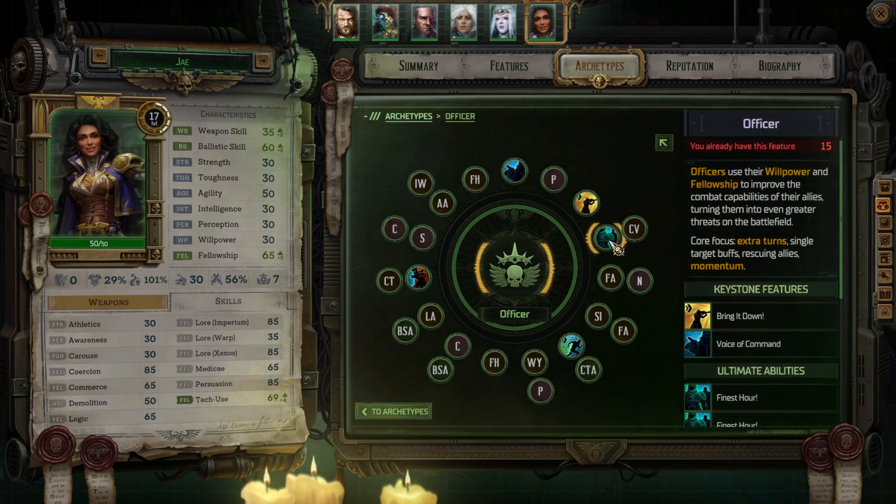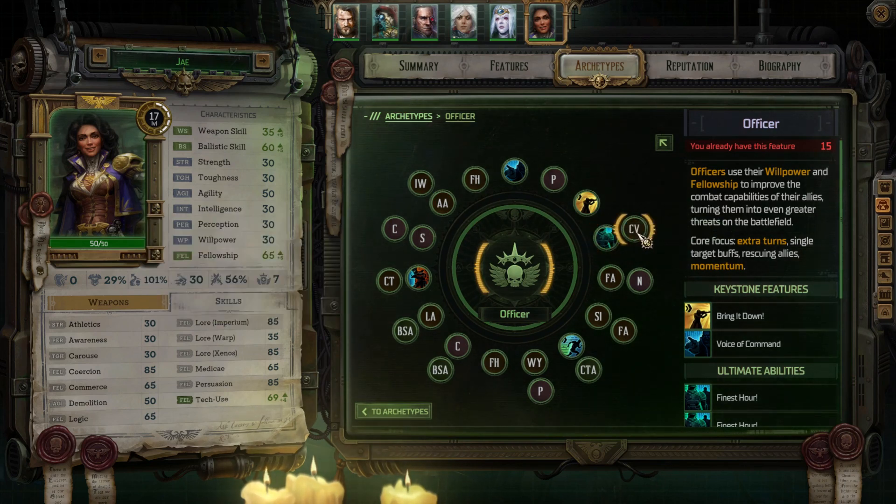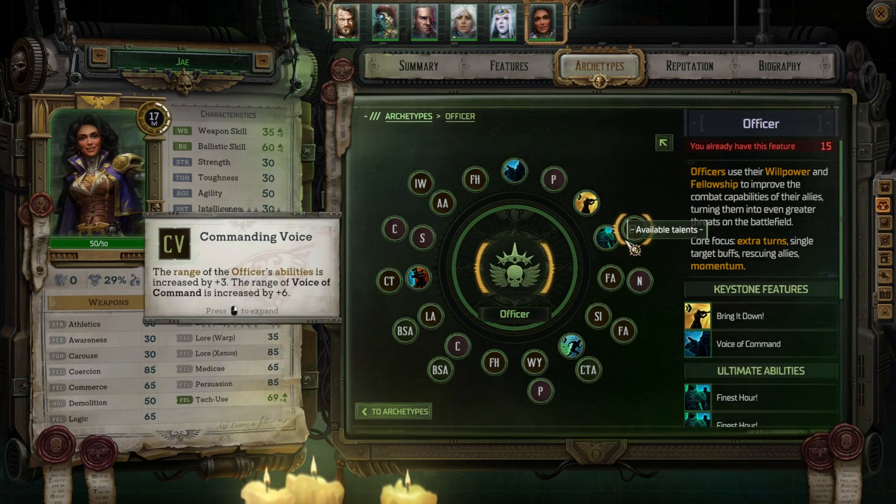And then of course there's the officer's heroic ability, The Finest Hour, which is really useful — I used it once but didn't use it properly. As for her first talent, I gave her Commanding Voice, which increases the range of her abilities and Voice of Command as well. Always a useful thing to have — it gives you more control over the battlefield.